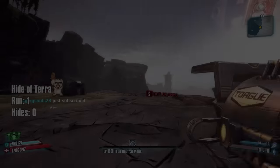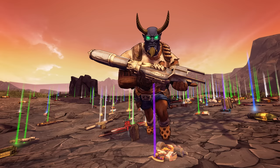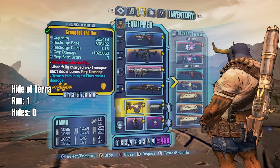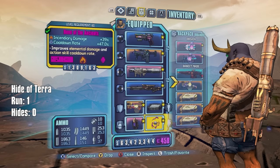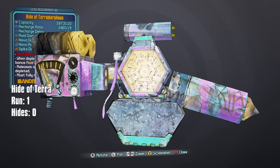Welcome back to Borderlands 2 - the best video game in the history of earth. We are on Salvador. Here's the gear we're using: a Derp Ahab and a Pimper. We're going to use the Salvador glitch where we get our mag size gigantic and then just melt everything. We're looking for the Hide of Terramorphous, but we don't want one with graffiti - we want one fresh from the worm's booty.